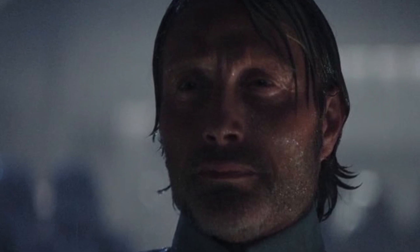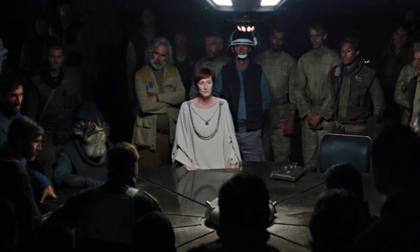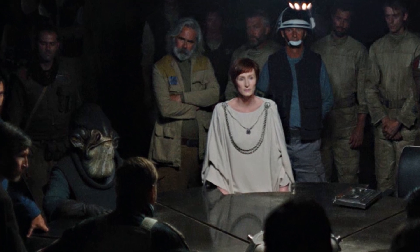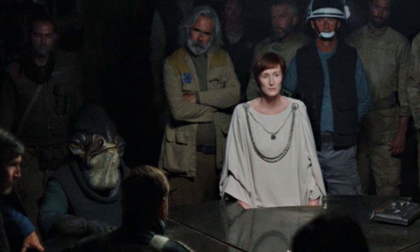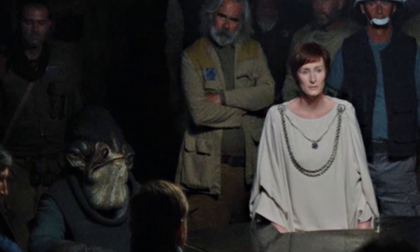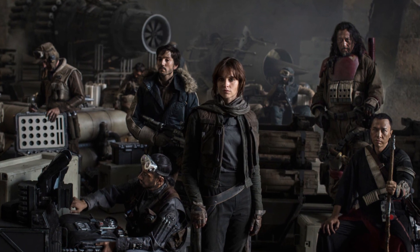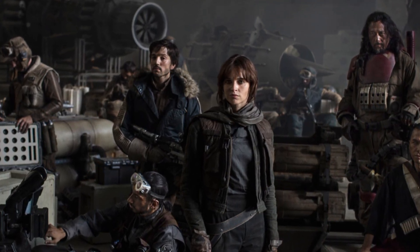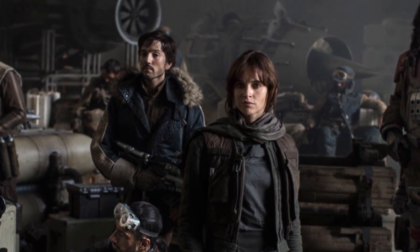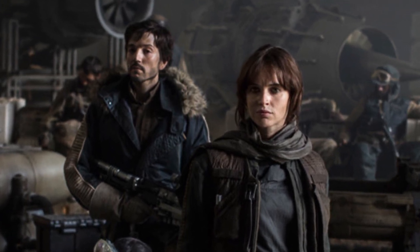Fun fact: after returning from Eadu, Jyn and Cassian participated in an Alliance Council meeting, where they told the gathered beings what they had learned about the Death Star and that they needed to get the plans being held on Scarif. However, most were sceptical that such a weapon existed or that they were ready for open war with the Empire. Disheartened, Jyn walked away from the meeting, only to find that Cassian had put together a group of fighters still willing to go with her and fight. Together, they called themselves Rogue One, and undertook an unsanctioned mission to Scarif using the Imperial cargo shuttle they had stolen earlier.